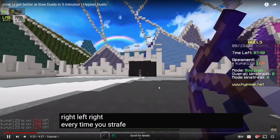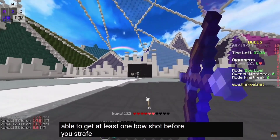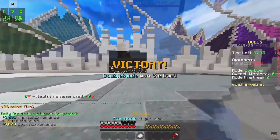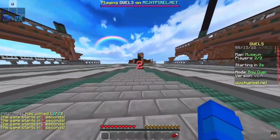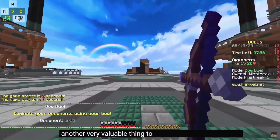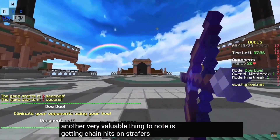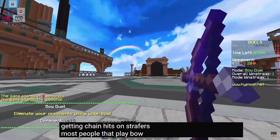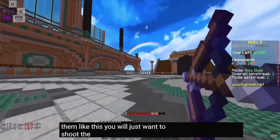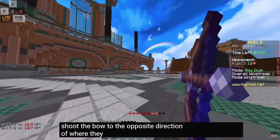Every time you strafe, you want to be able to get at least one bow shot before you strafe again. Another very valuable thing to note is getting chain hits on strafers. Most people that play bow duels know how to strafe. If you want to get chains on them like this, you will just want to shoot the bow to the opposite direction of where they are.